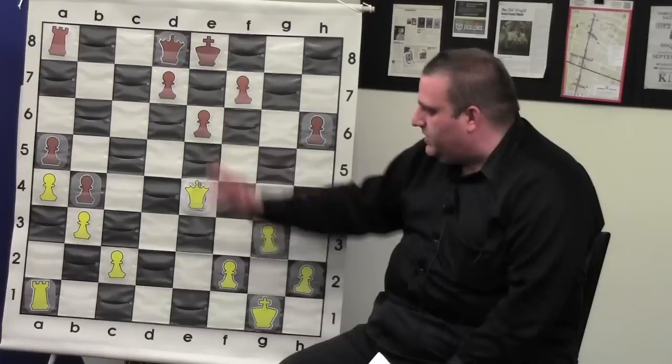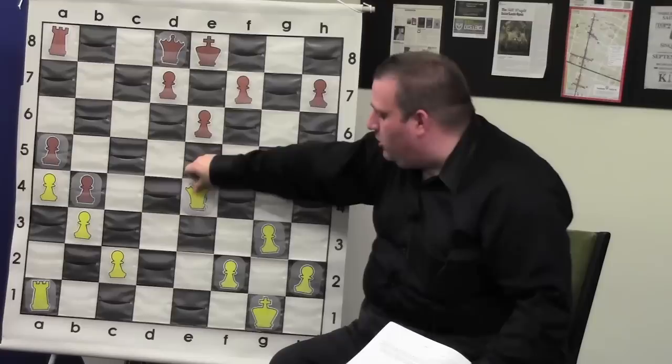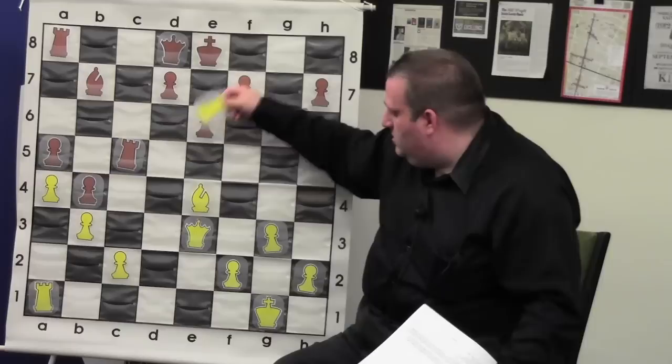The pawns attack so h6, and Houdini says this is completely equal — you throw all your advantage away. But Hikaru said no, I like white. I talked to Alejandro and he said the computer's not wrong about this position: some positions it's wrong about, but not this one — this is probably just equal. But both players do not agree with the computer. I'm sure they both saw rook e5 and thought that's not right. I give up.